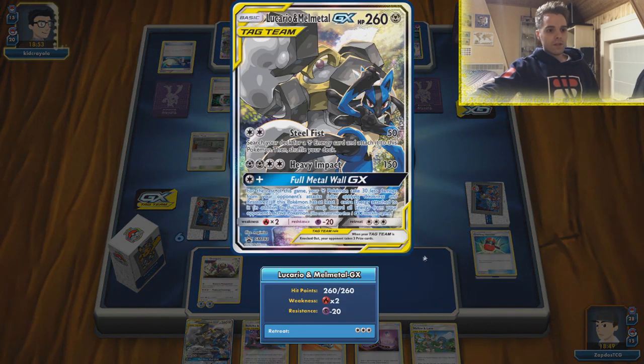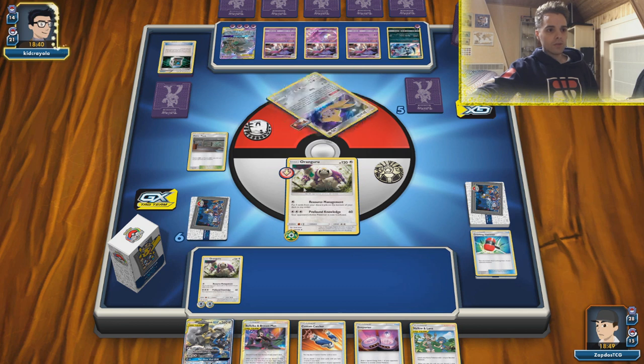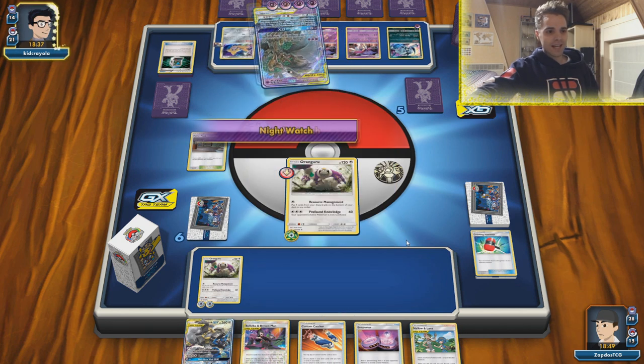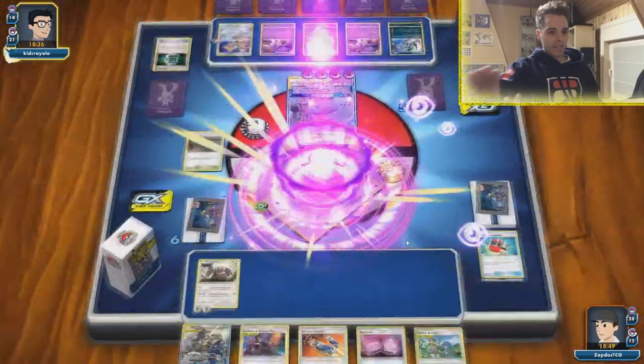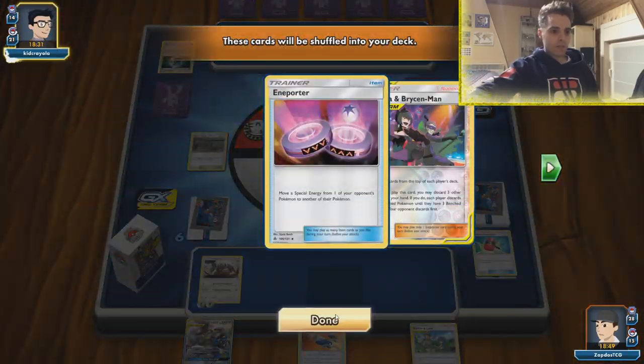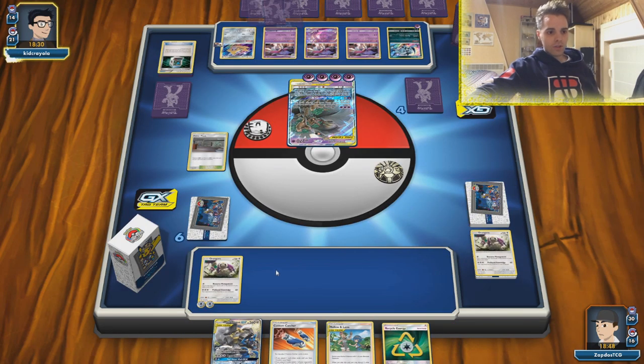150 minus 20 damage reduction — yeah he still gets the two-hit KO. He gets Giratina. I wonder if we're going to be able to win this because this is looking grim thanks to his Nightwatch combo. Nightwatch is very scary against this deck. Getting rid of Bellelba & Brycen-Man, Indigo Porter — any of those cards. Maybe Mallow & Lana is good either way. These are good — just what I wanted. Now we can play down Lucario & Melmetal. The only thing we need is a Green's Exploration.